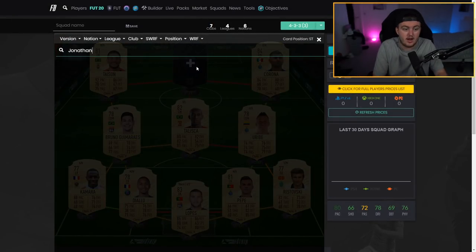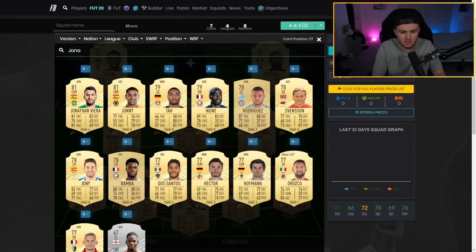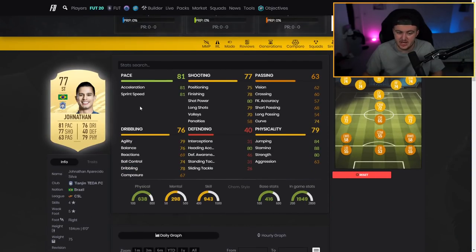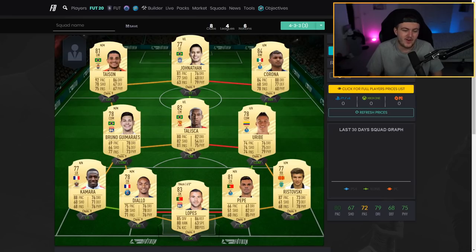The other striker option is Jonathan, who I really liked last year. Looking at his in-game stats — he doesn't have as good pace as Teixeira but he's more well-rounded as a striker with better finishing. His agility and balance aren't the world's best but an engine chem style gets his agility into the mid-80s and balance into the low 80s. He's got 84 jumping, 88 stamina, 80 strength, four-star skills, five-star weak foot, and he's six foot. He was really enjoyable last year and I think he'll be just as good this year.